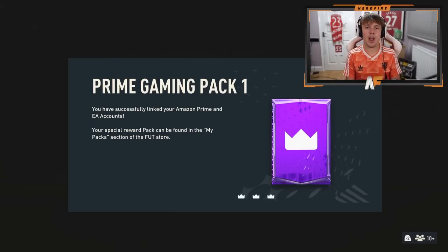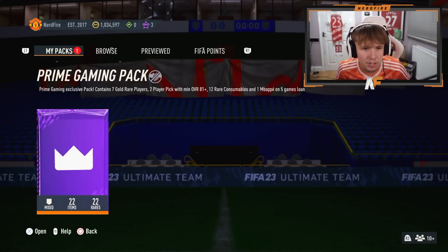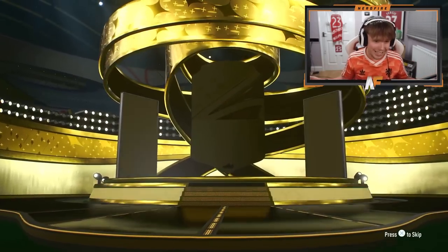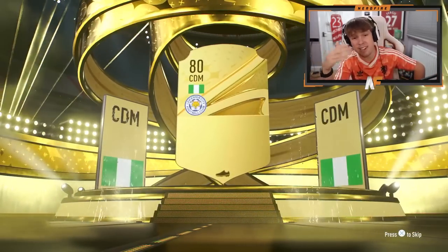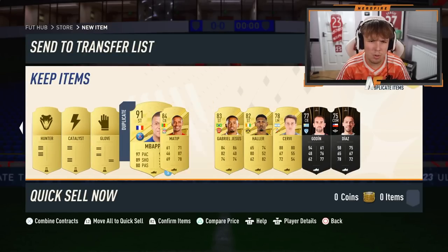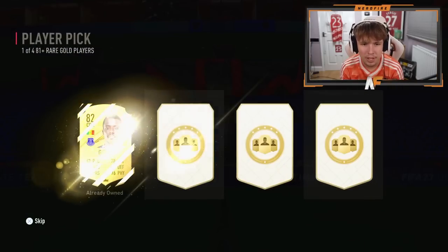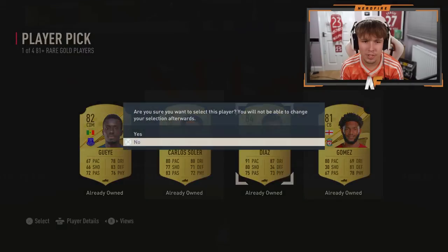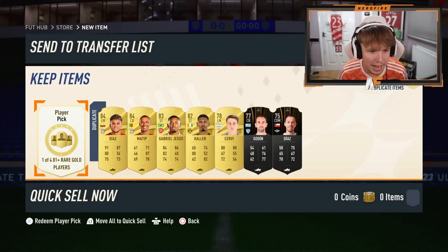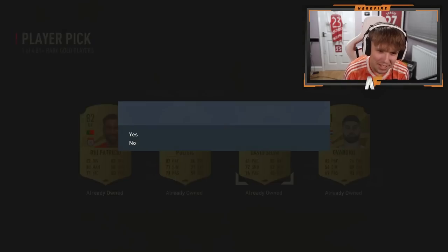The first prime gaming pack is out — let's open up mine and see what we get. This contains two player picks with minimum overall 81 plus, and a Mbappe loan. Can we get anything good on the outside of the pack? It's at least some boards — maybe a cheeky Walker? No — guess I'll take him for the fodder. We've got our two player picks out of four options, 81 plus. First one — I literally own all of these. I don't know if Diaz is tradable, so we'll just claim him for fodder. Second player pick — come on, give me a rule breaker. It's not great.